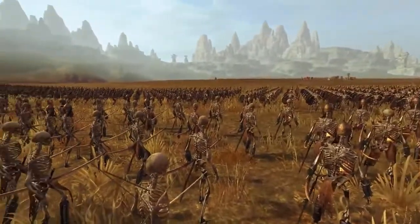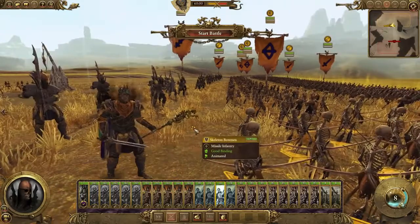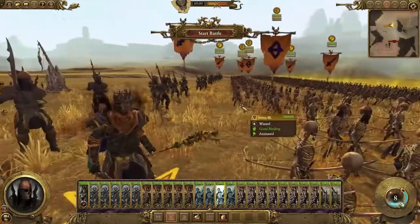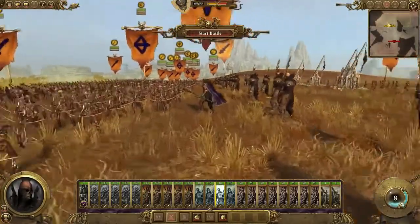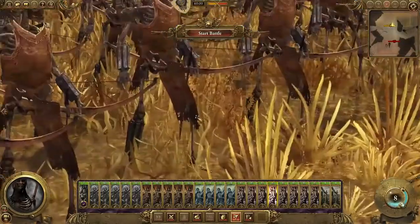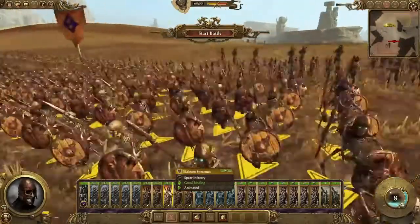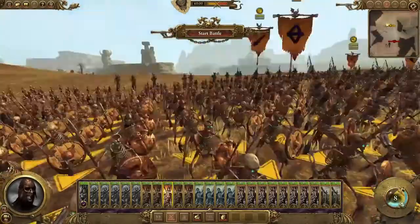We're up against a fairly large Dwarven army so we'll see how that pans out. Then I have my general, Setra the Third — I don't actually know anything about him, so if you want to let me know in the comments what he did, I know he's like the son of the pharaoh or something. My Tomb King lore is really bad. Then I have a bunch of skeleton archers just going to black out the sky with arrows, and finally some skeleton swords and skeleton spears — basically the same as the undead but a slightly different color.